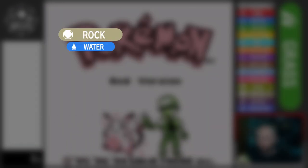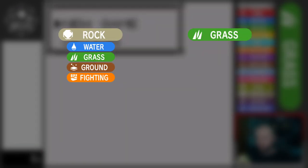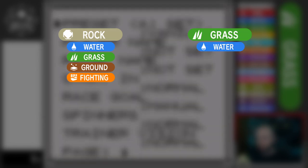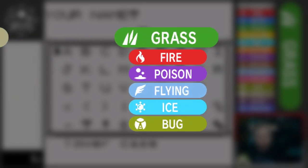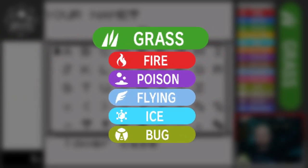Where Rock is weak to Water, Grass, Ground, and Fighting, Grass is resistant to Water, Grass, Ground, and Electric. And where Rock resists Fire, Poison, Flying, and Normal, Grass is weak to Fire, Poison, Flying, Ice, and Bug. So right off the bat, we can see Grass might be a bit more challenging than Rock was. The only two special types super effective against Grass are Ice and Fire, neither of which are very common.